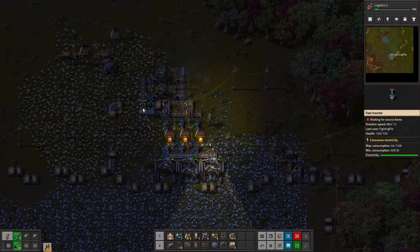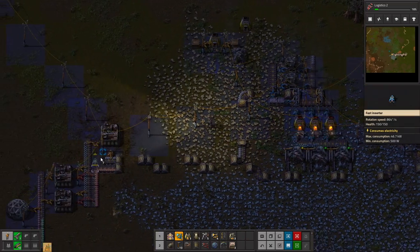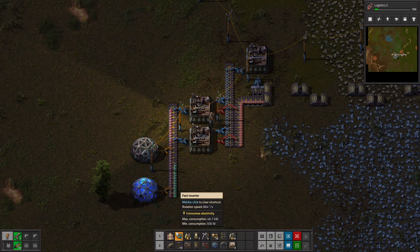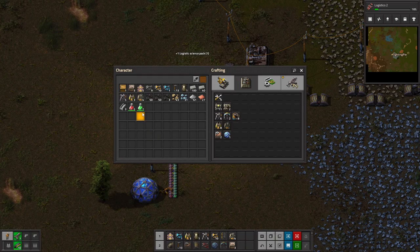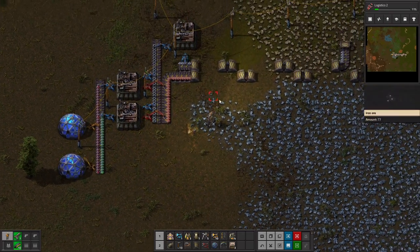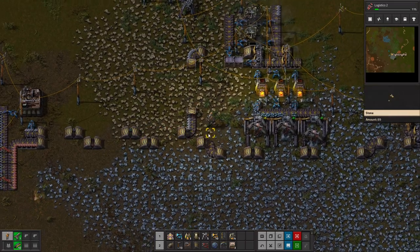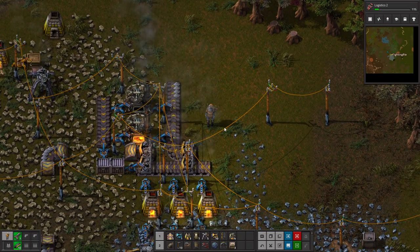For right now I need more steel. Grab a couple of these and slap them down here — cannot reach, what do you mean? Throw down some green science. So next up we're doing logistics, then we'll get going with the whole smelting line. Our steel production is terrible, but we will fix it all.